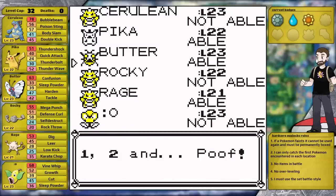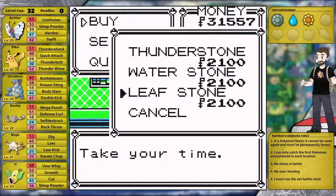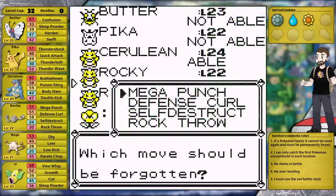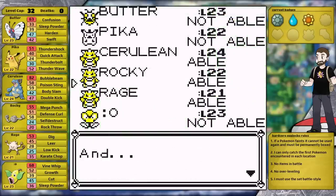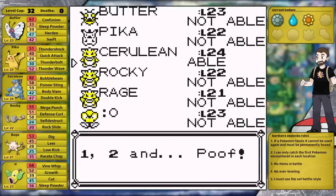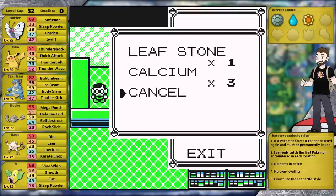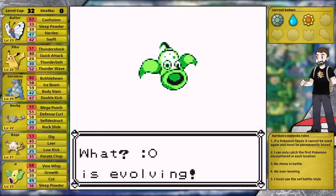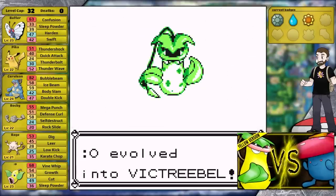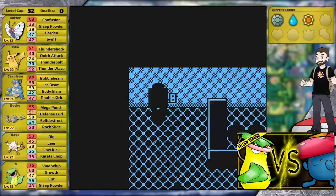Now it's time for some major team upgrades. In the Department Store I pick up a Leaf Stone and get all the TMs from the girl on the top floor. I teach Geodude Rock Slide in place of Rock Throw. I teach Nidoqueen Ice Beam in place of Poison Sting — goodbye to this thing's only STAB poison move. After that I buy some Calcium which I use on Weepinbell to upgrade its special stat. Then I use the Leaf Stone to evolve it into the Absolute Beast Victreebel. This thing absolutely crushed the Solo challenge when I used it, so I'm expecting it to be an amazing team member today.